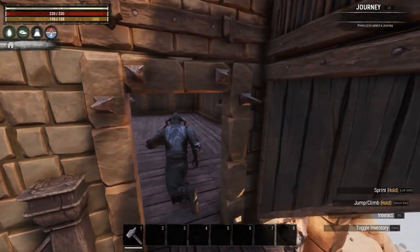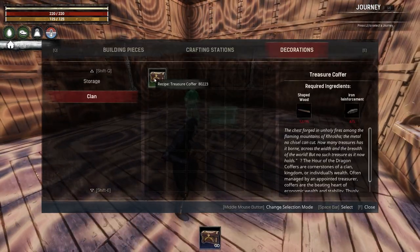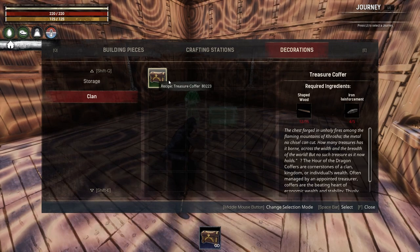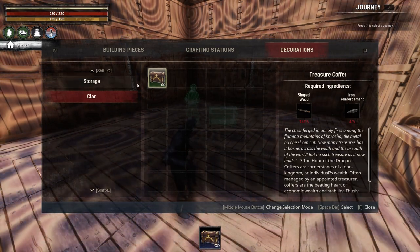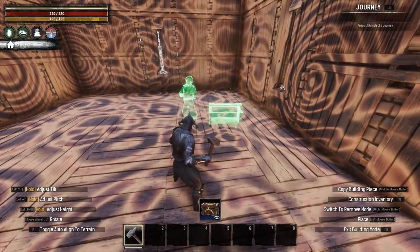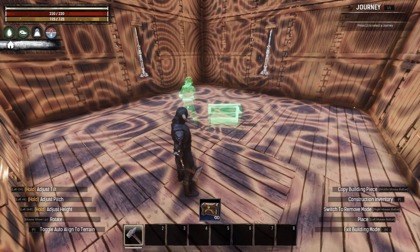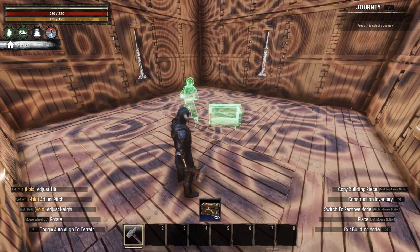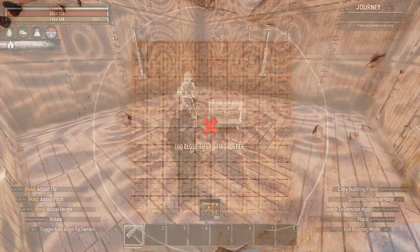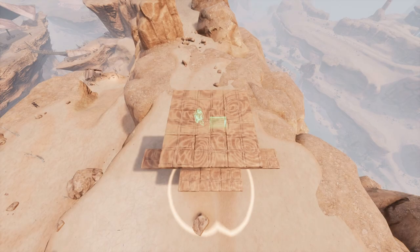Next you need to build your treasure coffer, which is the heart of your treasure room. This is in the clan section of the decoration menu of the construction hammer. It costs 15 shaped wood and 5 iron reinforcements, so not too expensive. When you go to place it, you'll see the area of effect. The radius is enormous — for context, this is the radius over a 10x10 baseplate. It's also a huge sphere, much bigger than I expected, so your treasure rooms can be massive or across multiple levels.